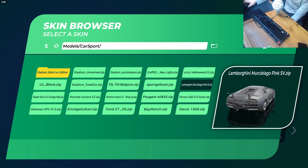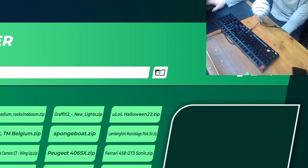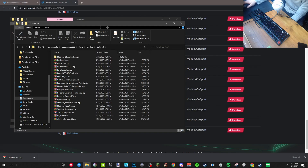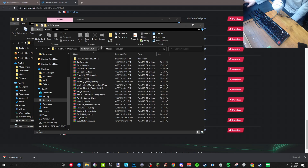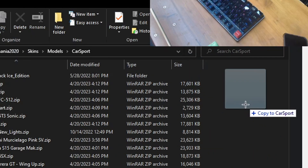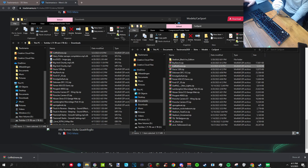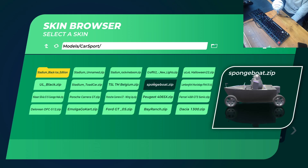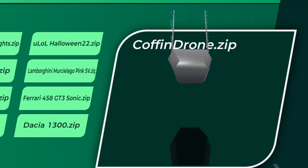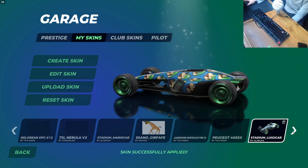These are all the cars that I've uploaded. You click on this thing right here and then it opens the file where all these cars are located. You simply just drag the file into this — bang. And you just click refresh, it appears here. And then you just click it and it's uploaded.